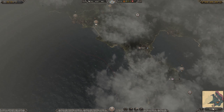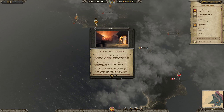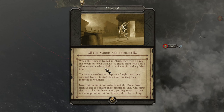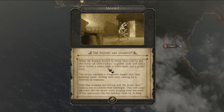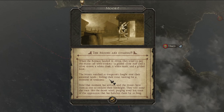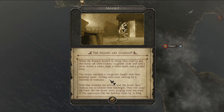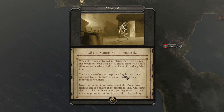All right then, let's end the turn. Yeah, we stopped with some attrition and we have even more — the Moors are coming. The Romans landed in Africa; they tried to pay the Moors off with their trinkets — a gilded silver staff, a silver crown, a white cloak, a white tunic, and a gilded boot. The Moors watched as trespassers fought over their ancestral lands, waiting for a moment of weakness. Now that time has arrived and the Moors are rising as one to reclaim their birthright, scouring the coast like the desert wind.